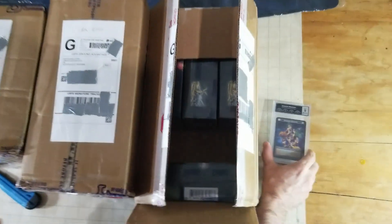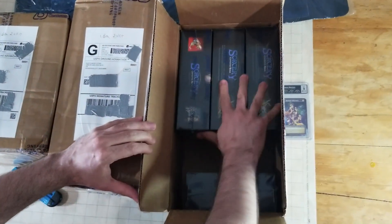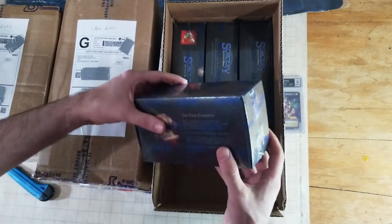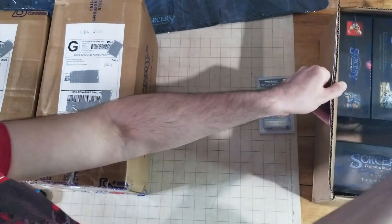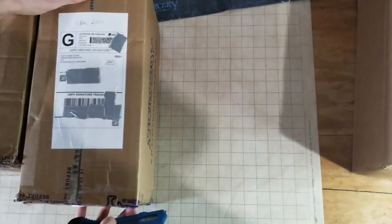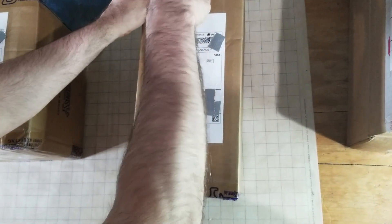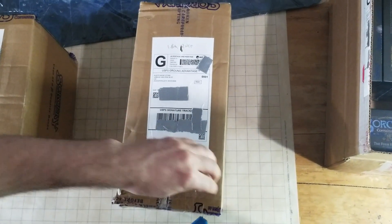All right, we got three beta sorcery boxes and one of these starter kits — excellent. Everything there is correct. The first one of those that we opened was a 9.5 — yeah, 9.5 quad — so it had four grades of 9.5, which is the highest grade you can get.